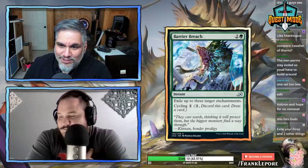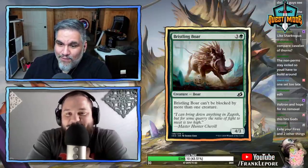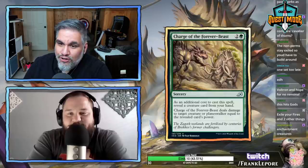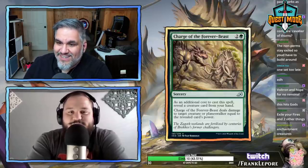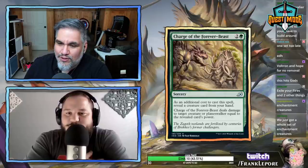Bristling Boar — four mana for a 4/3 that can't be blocked by more than one creature. This is a reprint and it's just fine. Charge of the Forever Beast — three mana, as an additional cost to cast this spell reveal a creature card from your hand.